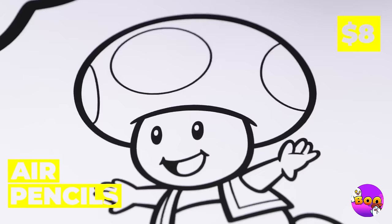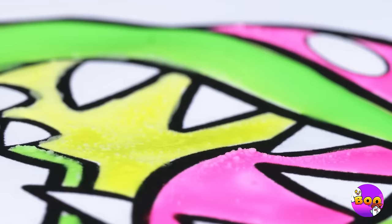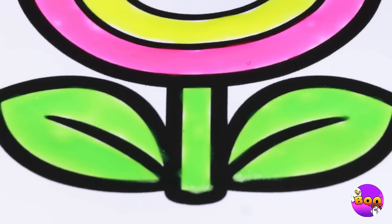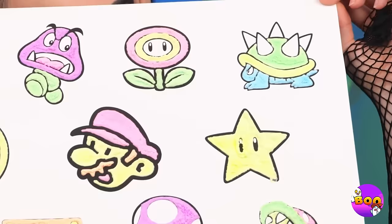Mushrooms, and even better — air pencils! They already look great, but wait till we add some heat. It starts bubbling up all over — these doodles are turning three-dimensional! And they look so fluffy. Let's take a look at it all together — never thought bright and fuzzy was her style.